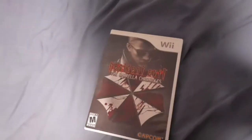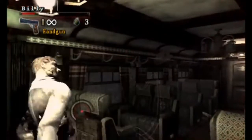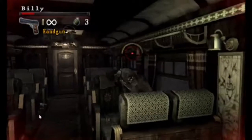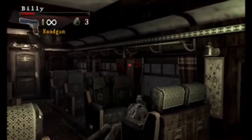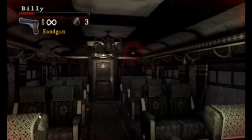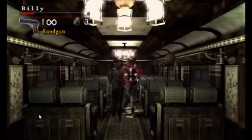Let's start off with Resident Evil: The Umbrella Chronicles. This game came out November 13th, 2007 in the U.S. And unlike many Resident Evil games which are survival horror with tank controls and all that, this game kind of feels like the Survivor games — a light gun rail shooting game — except it's way more refined than Resident Evil Survivor on the PS1.